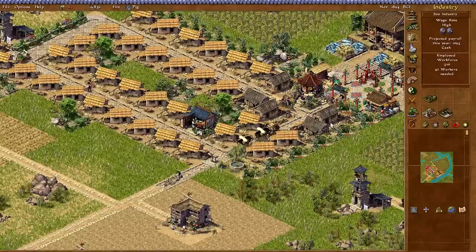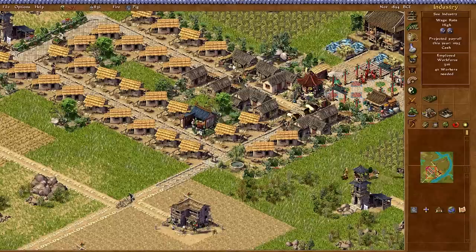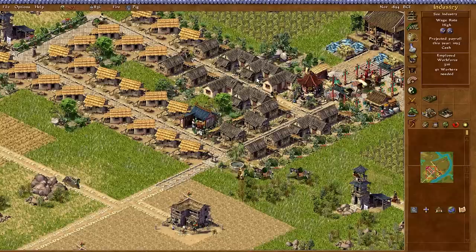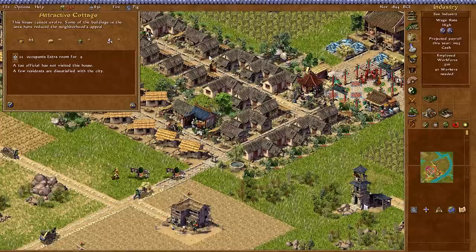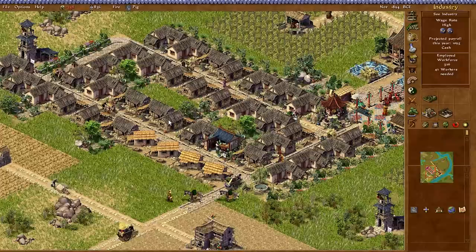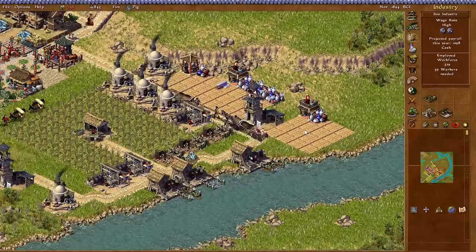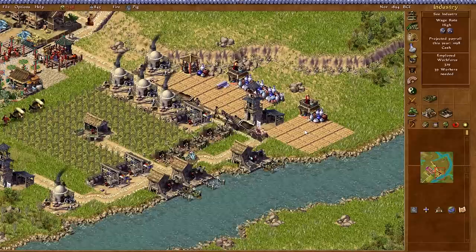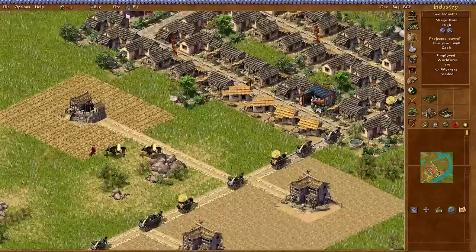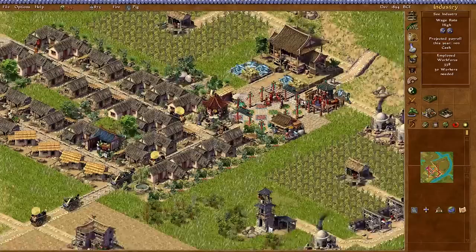Even at high wage rates we need 42 more people. Attractive cottages are starting to evolve, going all the way up to spacious dwelling — though it needs more appeal to evolve further. Now this looks more like a city. Money's going back up. These traders haven't bought anything because we've maxed out on ceramics, but we've sold the silk. Economy's stabilizing, so once everything stabilizes further and I get a bit more cash, I'm going to prepare and see if I can figure out how to set up a nice high-class area up there.